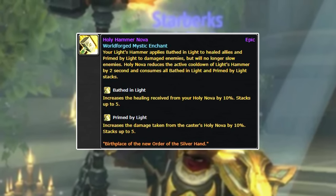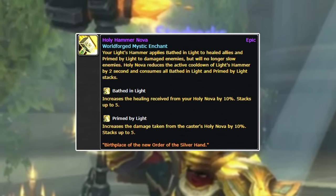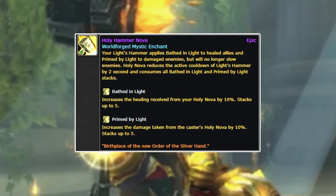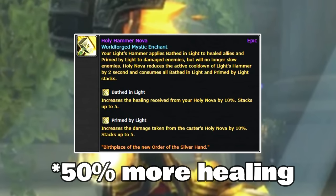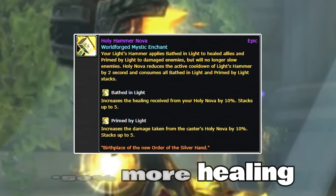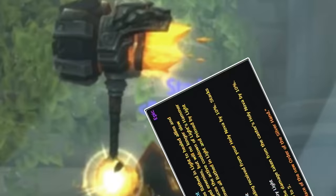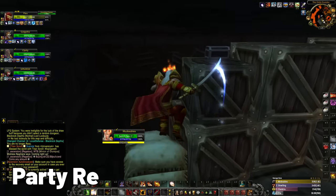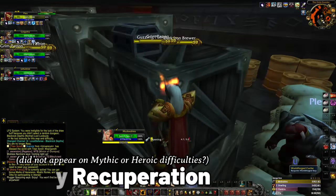The Bathed-In-Light effect increases healing received from Holy Nova by 10%, up to 50%. So Dark Transfusion doing up to 50% more healing — that's insane. That's my main ability. With Dark Surgeon I get 50% more theoretical healing from that? Yeah, that's pretty good. These are World Forge enchants, so you have to go find them out in the world, collect them, and then you get to have them forever.